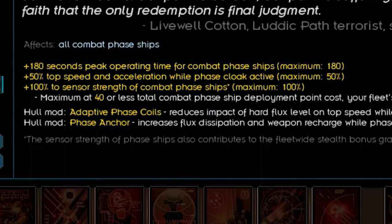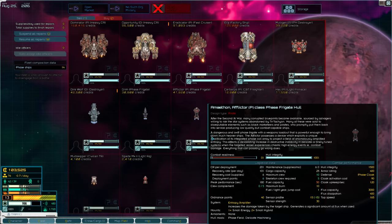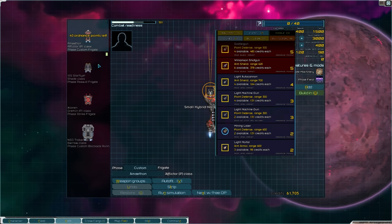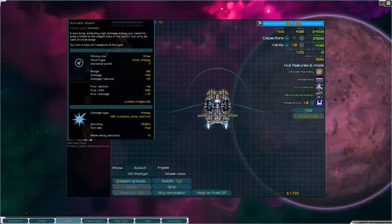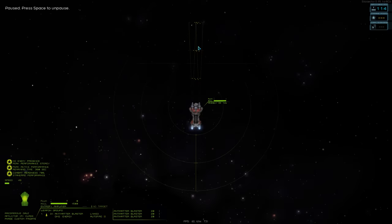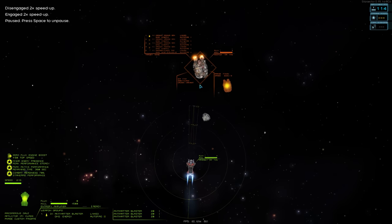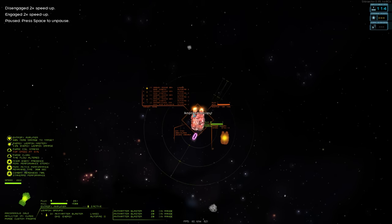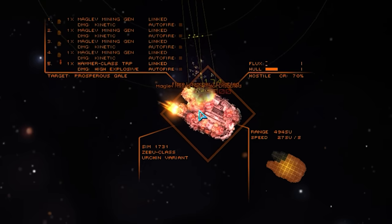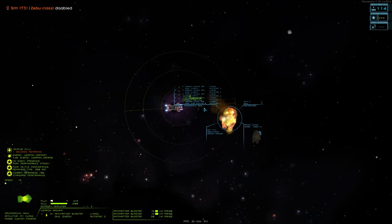I can finally get Phase Coil Tuning, which basically just makes life a little bit easier. It also gives me Phase Anchor and Adaptive Phase Coils — pretty damn tasty. This Afflictor here is what people have been telling me to buy, mainly because of the amplifier that increases damage taken by the target ship. The tactic is just more anti-matter blasters — stick three of those on the front. You're flying around, you see someone, you hit them with the amplifier, swing around the back, line up the triple blaster shot, look at that damage, phase back out, then blast again.